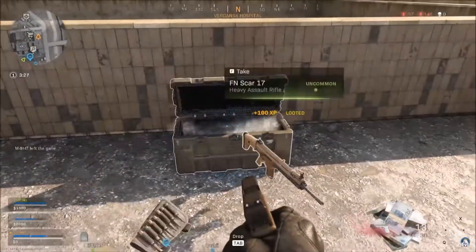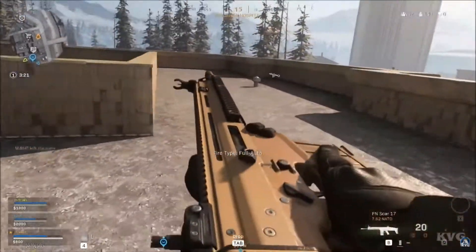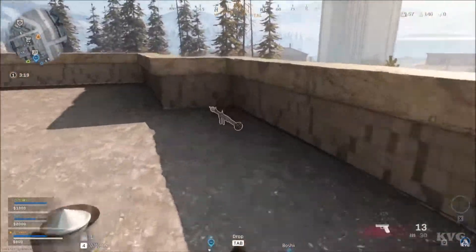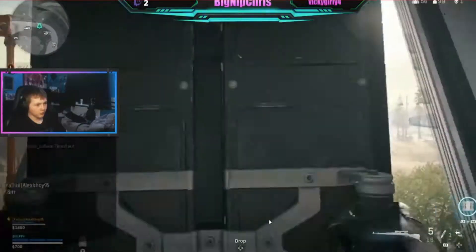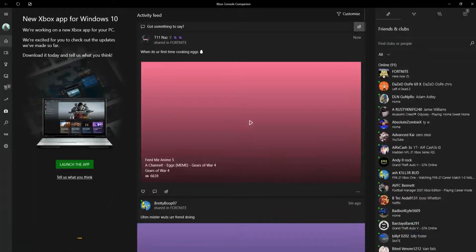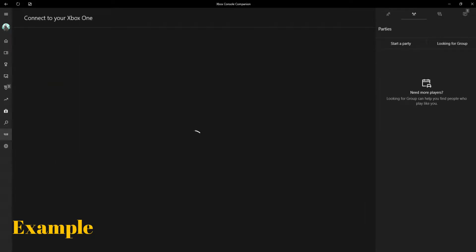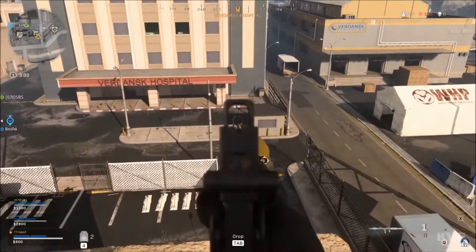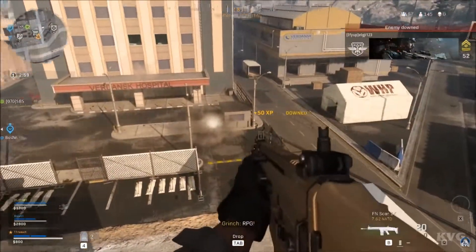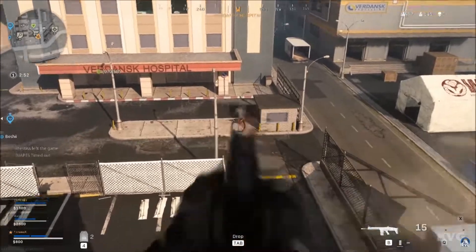The way I went around this was I started a party chat on the Xbox Console Companion app — it's a streaming companion for Xbox One. I went into the party settings on the app, started the party, then went to connections and connected to my Xbox. It keeps the party going while you're streaming and works absolutely fine.